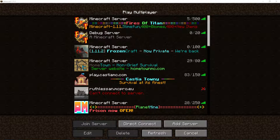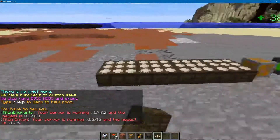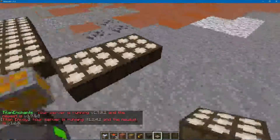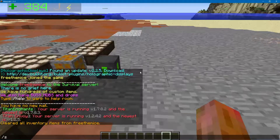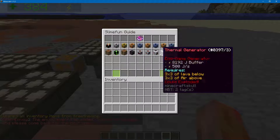That should all be working now. For the tutorial part, I've added four new machines to SlimeFun. I'll go to the Fires of Titan bug server which runs on my computer, and we have our basic energy network here with solar panels. Let me clear my inventory out.